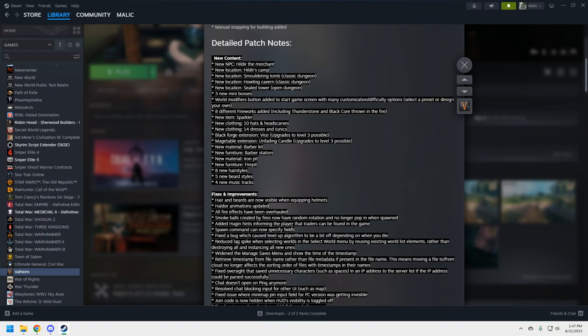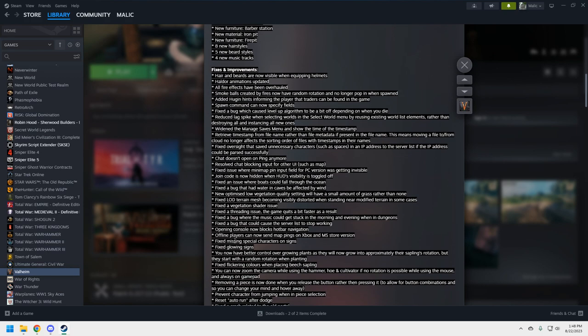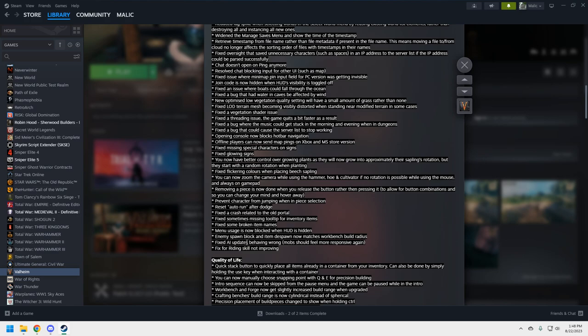I'm currently playing vanilla myself and I don't think I'm going back to mods. There was a time when I went deep into mods and it was a blast, but performance definitely suffered. A lot of these fixes address that: fixed vegetation shader issue, fixed a threading issue so the game quits faster, fixed missing special characters on signs, fixed flickering colors when placing beach saplings, fixed riding skill not improving, new optimized low vegetation quality setting.